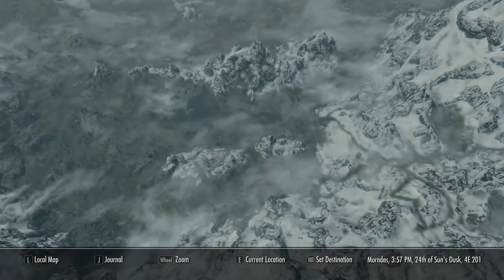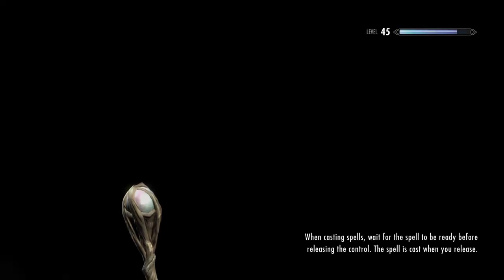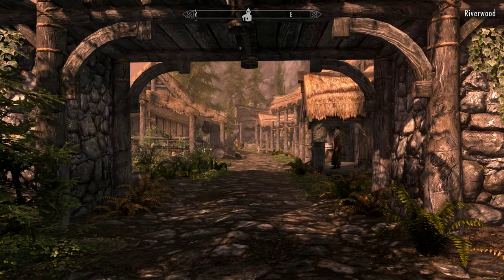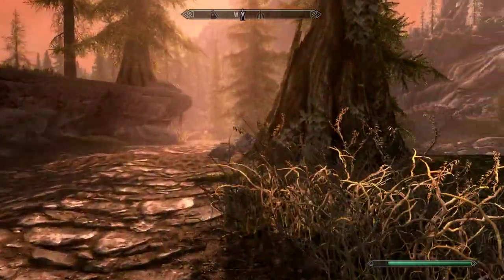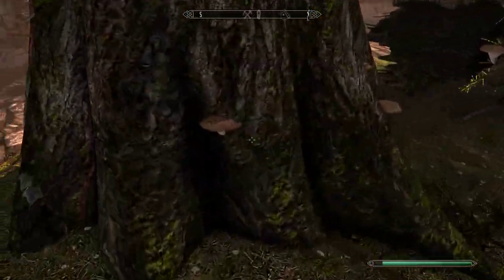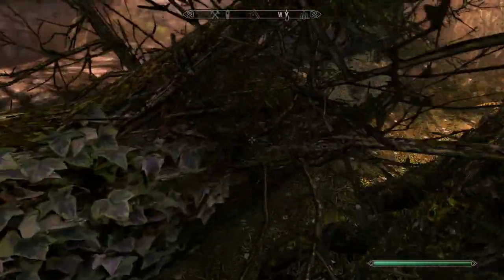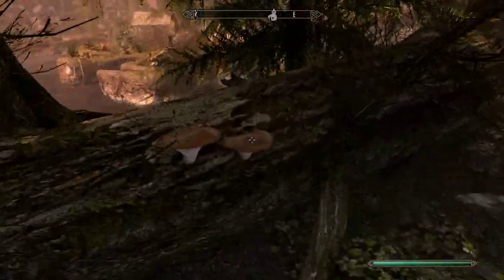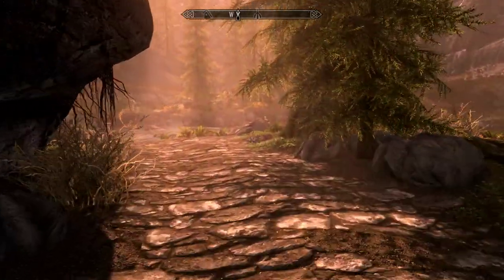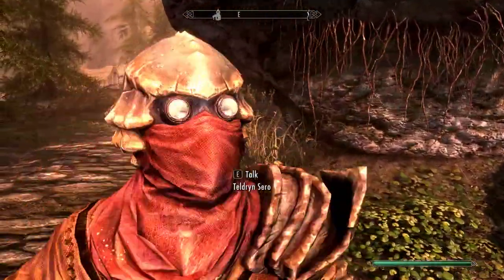The Mora Tapinella is going to be found near Riverwood, and really all over the place around fallen trees. There's some right over here — this tree spawns some. I've harvested it recently so it's not showing up, but these mushrooms by the trees near Riverwood are where you'll find quite a lot of it.